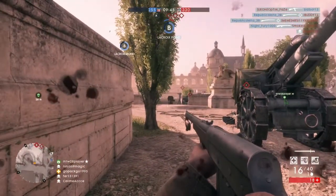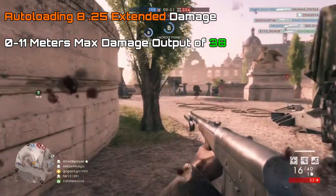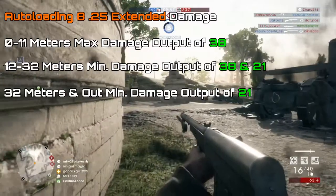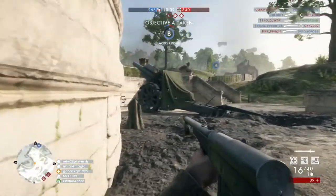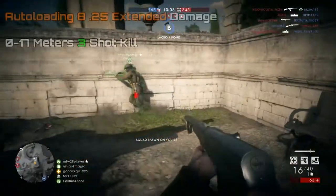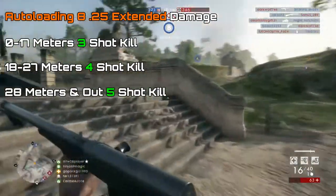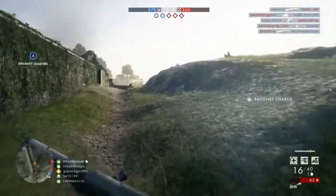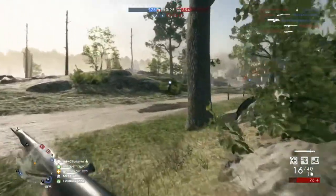Moving on to its damage ratings — between 0 and 11 meters it has a max damage output of 38. Between 12 and 32 meters it drops to a minimum damage of only 21, which is the second lowest minimum damage in the medic class, just above the Fedorov Avtomat at 19. From 0 to 17 meters this gun is a 3-shot kill, from 18 to 27 meters it's a 4-shot kill, and from 28 meters out it becomes a 5-shot kill. This is where it clearly differentiates from the Farquhar Hill — it does not hold its damage nearly as long range-wise.